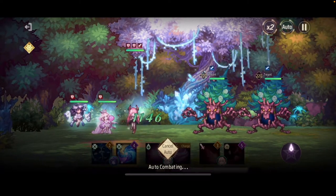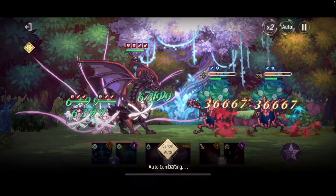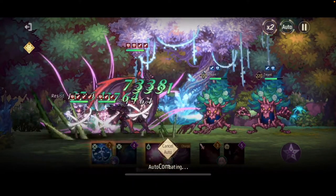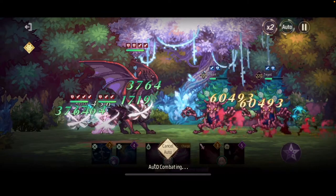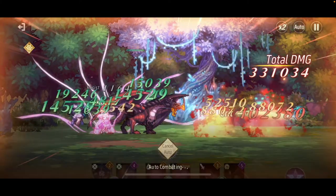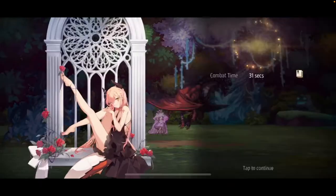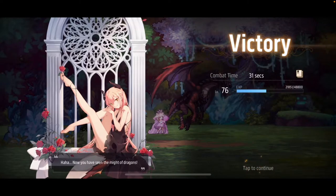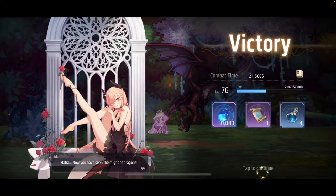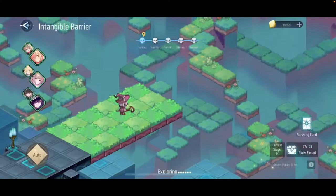So what is Intangible Barrier? Intangible Barrier is a new game mode released in Revived Witch today. It's basically a tower mode — lab breath mode or clear-the-floor mode, whichever you prefer to call it — that you've seen in other gacha games. As you clear the floors you get rewards, and the higher you go the better the rewards. There are 108 floors in all and it will cost a hefty amount of stamina to clear all, but thankfully you have a week to clear it, so pace yourself.